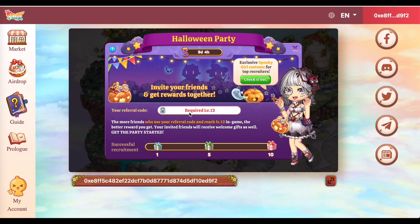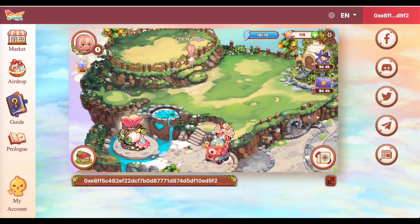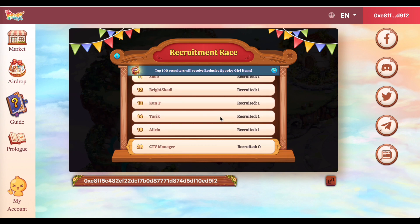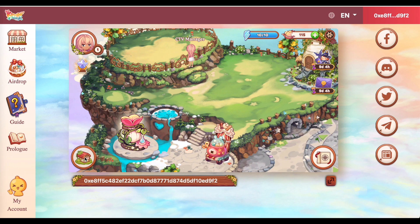So, Halloween party, kasi magno-November 1. Invite your friends and get rewards together. So, yan, pwede kang makapuhan ng spooky girl costume for the top recruiters. And then, meron pa ito - hello newcomer, did you get invited? So, pwede kang magpasok dito ng referral code and you will get a special welcome gift. Kaso, wala akong referral code, walang nagbigay sa akin. So, kung meron kayong referral code, bigay niyo lang sa akin. And then, ito, merong recruitment race. So, quarantine number 26 ako, pero wala kasi akong nare-recruit. Pero itong mga to, makipapansin nyo. So, meron silang mga recruits, kaya pwede silang manalo ng prize later on.